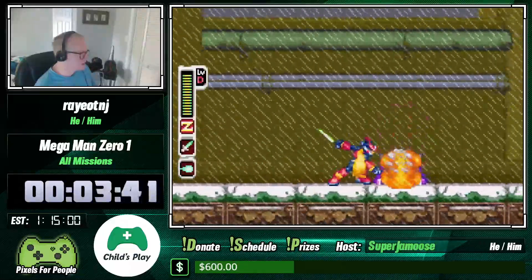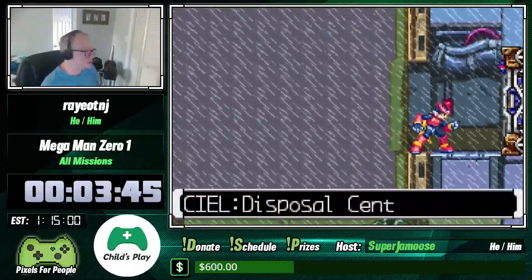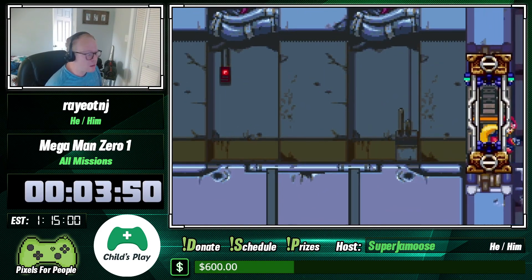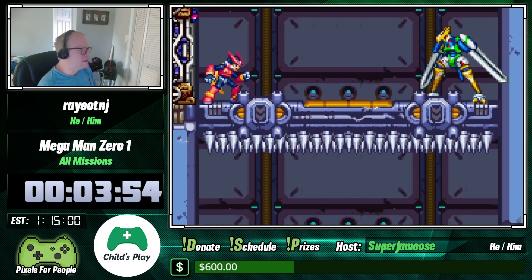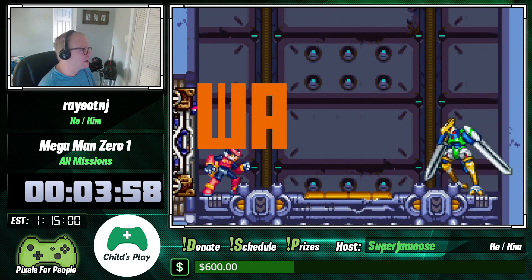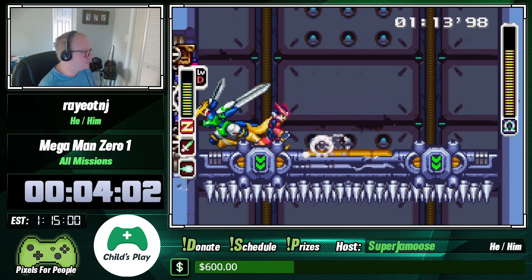Okay, now we're up to the first boss — Aztec Falcon. I'm going to butcher the names because I'll forget half of them, but I believe it's Aztec Falcon and he even says it right at the beginning. Since we have the English version I can actually figure out what it is.